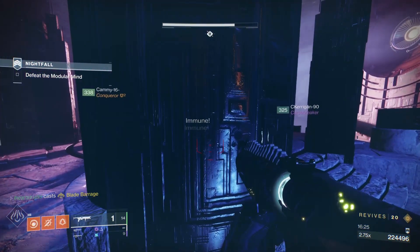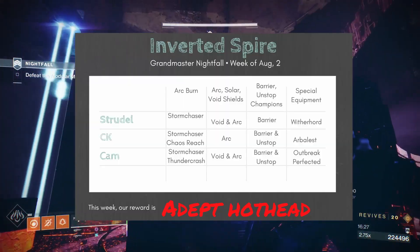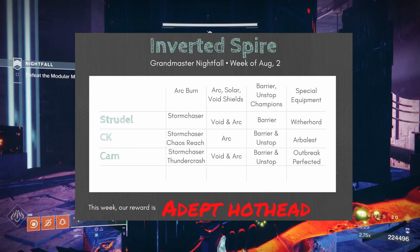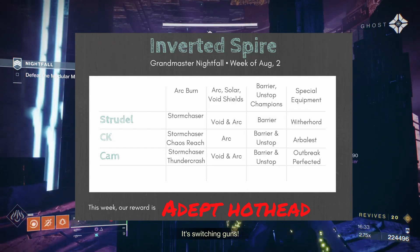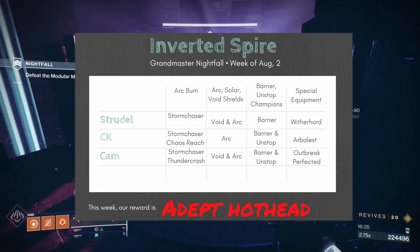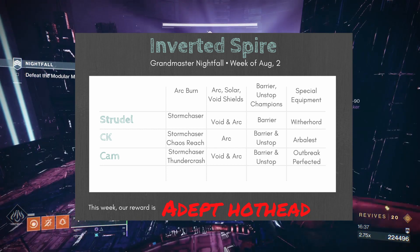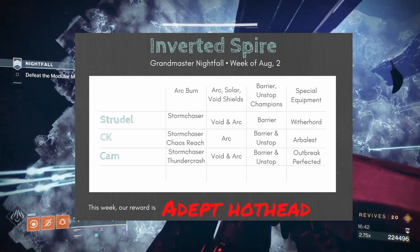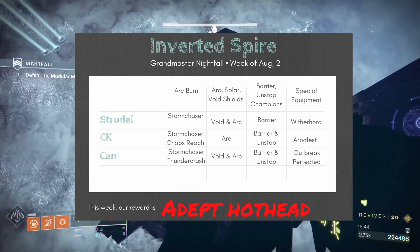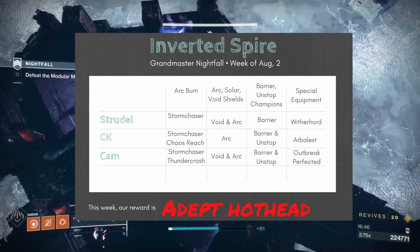Hello everyone and welcome to another Destiny 2 guide video. In today's video we're going to be discussing the Inverted Spire Grandmaster Nightfall and how to best complete it. This week your reward is the Adept Hothead rocket launcher, which is an arc rocket launcher — great for next season. Remember, this rocket launcher is also going away, so get in there and get it now before you can't any longer.